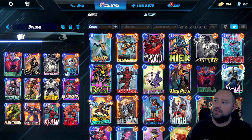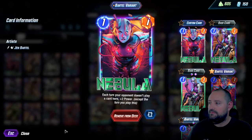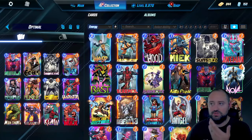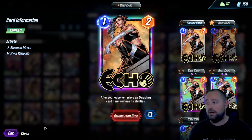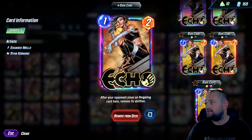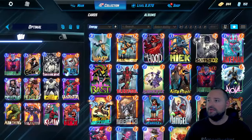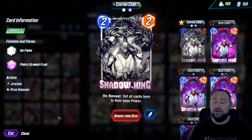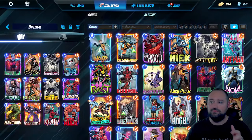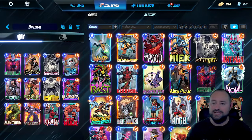Nebula and Echo are both very top S-tier 1 cards. Nebula — each turn your opponent doesn't play a card, you're plus 2, except the first turn you play it. Echo is a great tech card, super underrated. I've had this for a while now — trying to split it into a black and white variant but I just keep getting gold. Then we have Shadow King, another tech card that resets cards to their base power. So we have four tech cards, and all the other ones are just massive buffs.